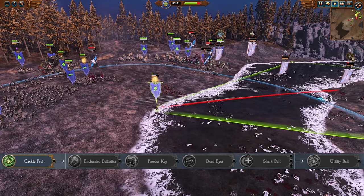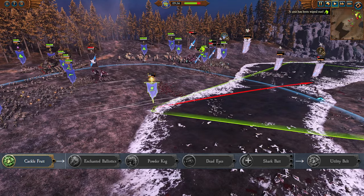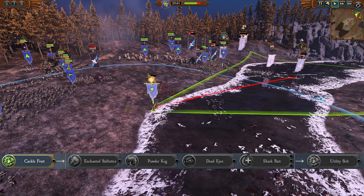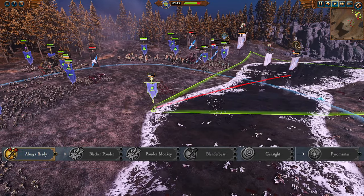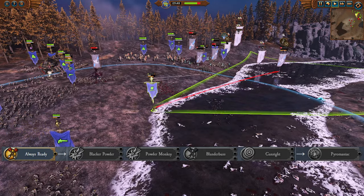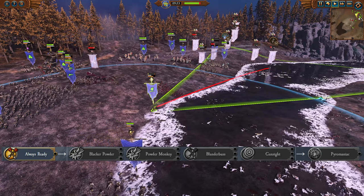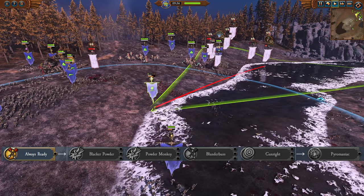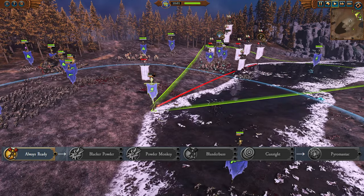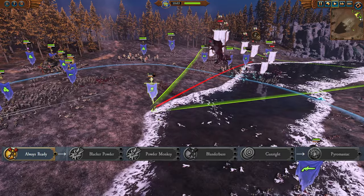Sharkbait has three pips, and since you only need one to advance to the end of this line, you may not get all three until much later. But you can get a maximum of plus 10% hit points and plus 12 melee defense, which are good things. In the third line, Always Ready adds plus 8% speed and plus 8% ammunition to the white himself. Lacquer or Powder offers a simple and strong plus 12% missile strength buff at three pips.